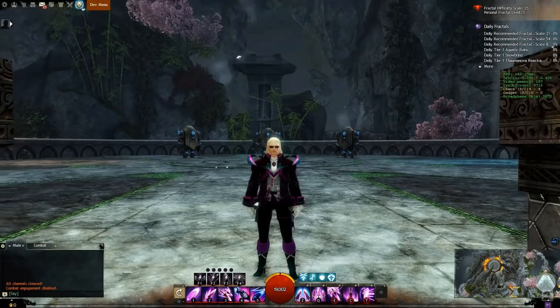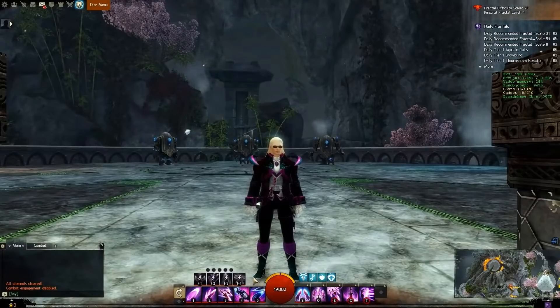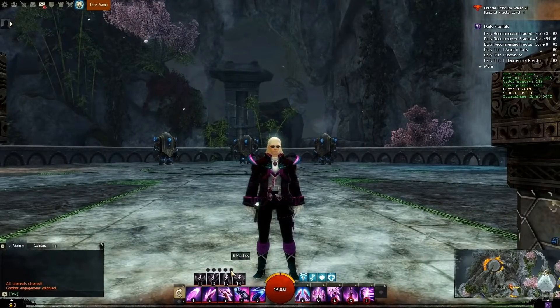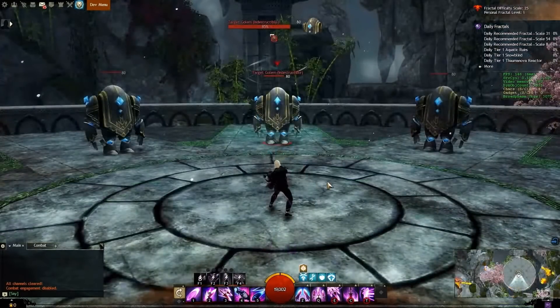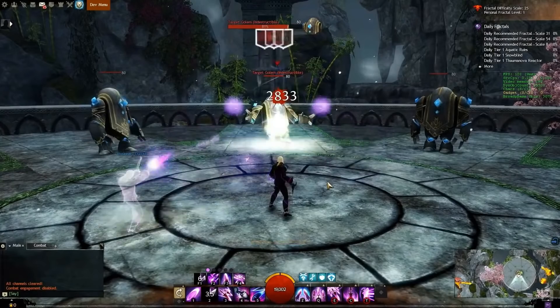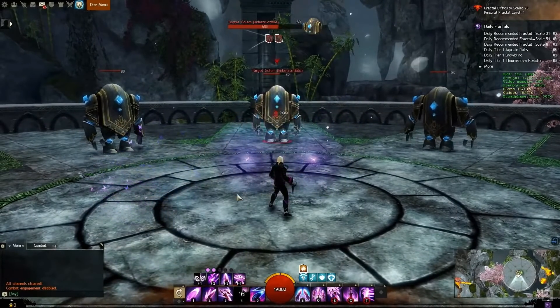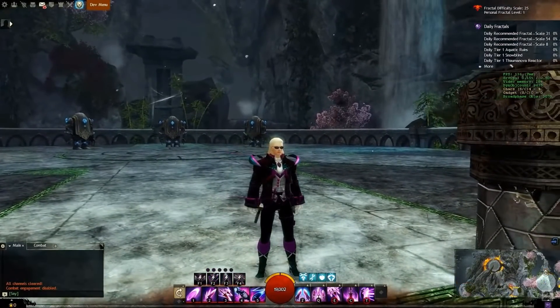To begin, let's briefly cover the profession mechanic changes. From the start, you will no longer have access to clones. Instead of creating clones, the Virtuoso will stock a blade on themselves for use with their bladesonging profession abilities. Phantasms will still initialize but will stock a blade instead of creating a clone when they finish with their action. We'll have some brief demonstrations of different ways to gain blades during this preview.